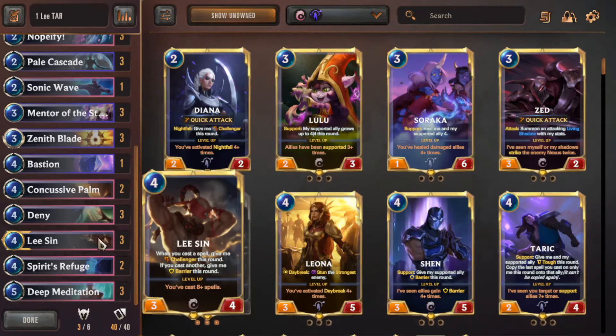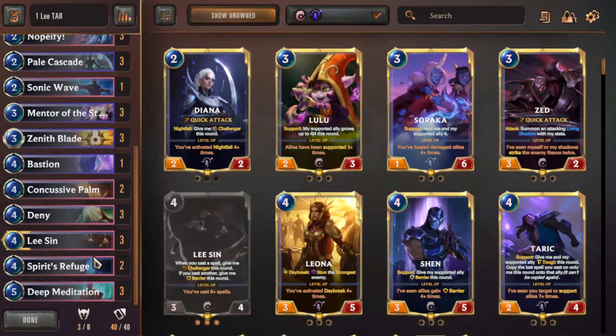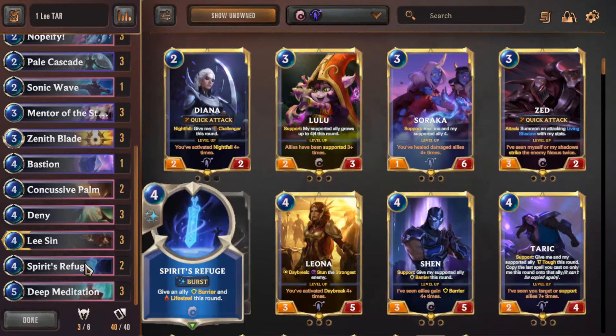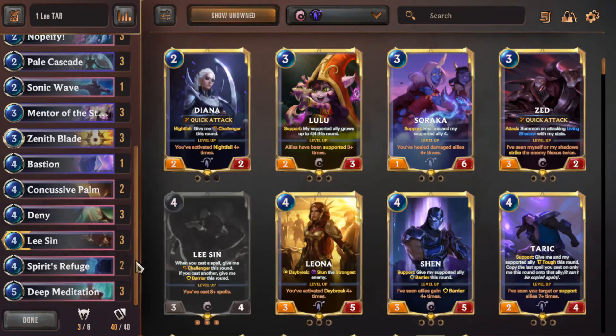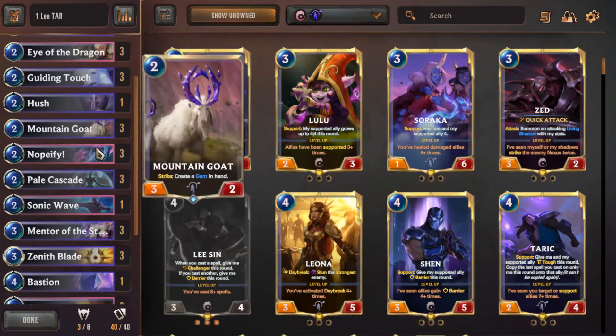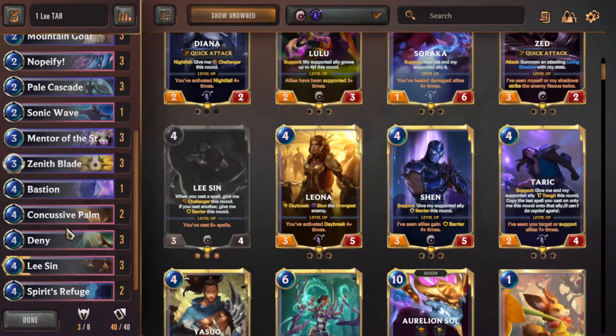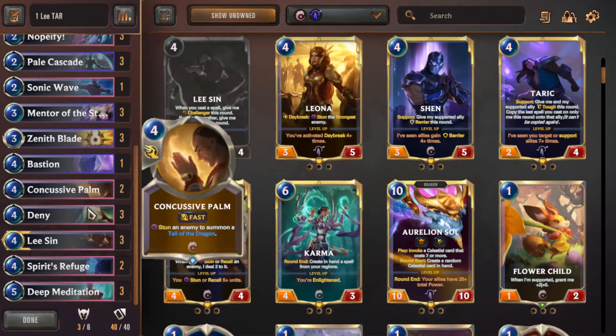Spirit Refuge is very, very important. If you get Lee Sin in the opener, keep Spirit Refuge — by casting it you give him Barrier and Challenger from his skill, and also Lifesteal, so it's a very good way to heal yourself up. The most important cards are Lee Sin with Spirit Refuge, Eye of the Dragon, Nopify, Deny, and Deep Meditation to search for those spells.